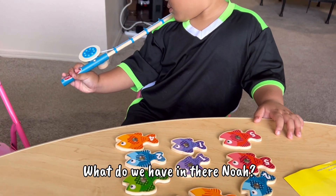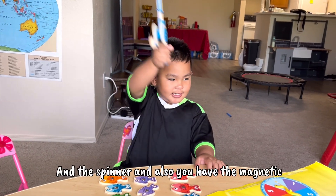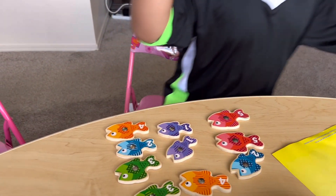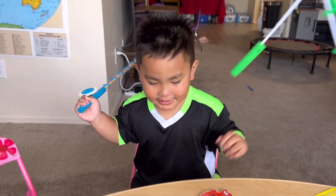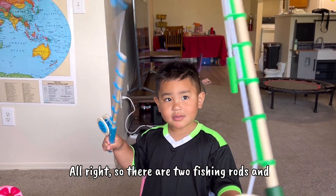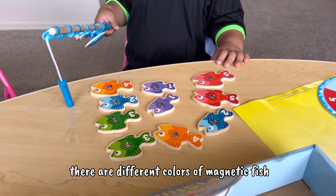What do we have in there Noah? We have fishing rods and spinners. And also you have the magnetic fish with different colors. There are two fishing rods and there are different colors of magnetic fish.